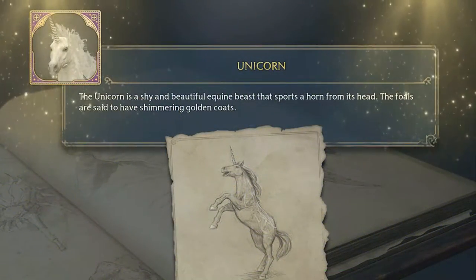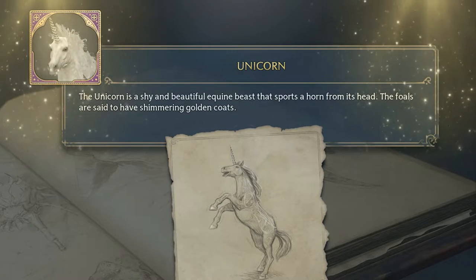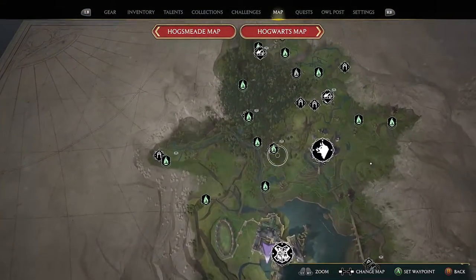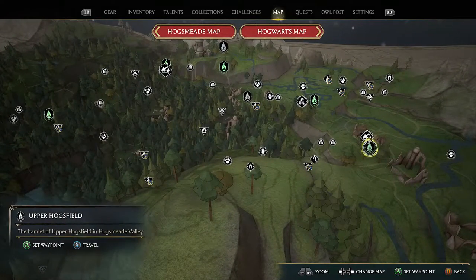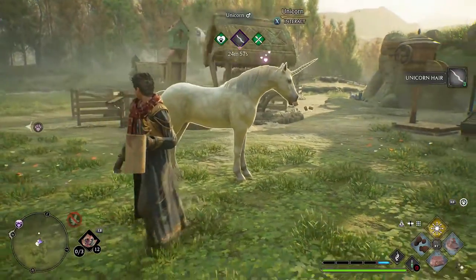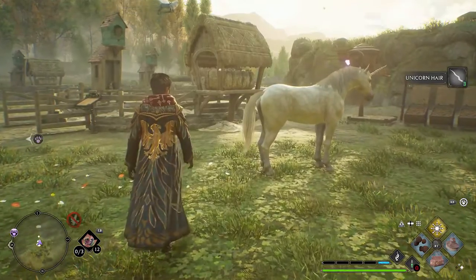Next is the Unicorn — a shy and beautiful equine beast with a horn, whose foals are said to have shimmering golden coats. For the best capture location, go to the Upper Hogsfield fast travel and then there's a Unicorn den just to the left. After a bit of brushing and feeding, this one gives you three Unicorn Hair.